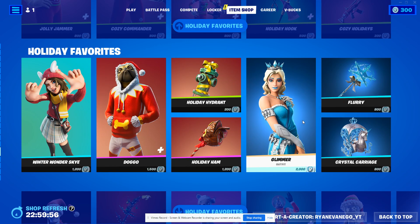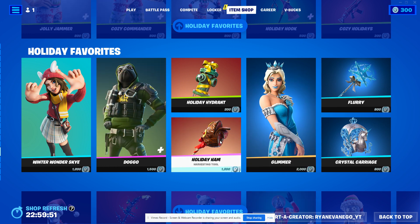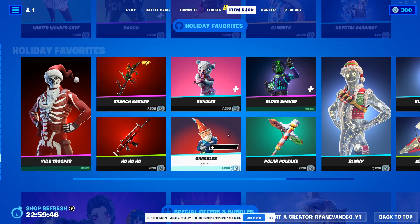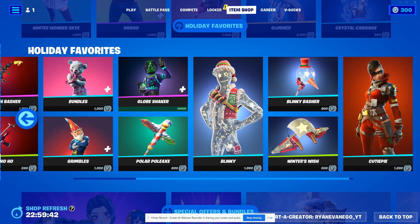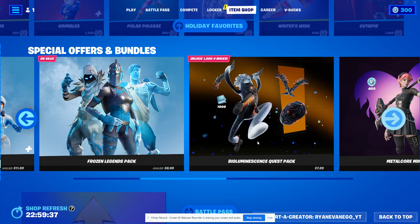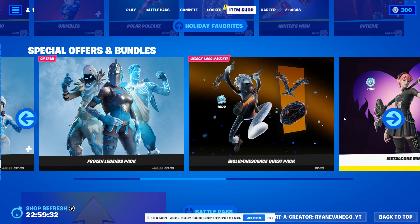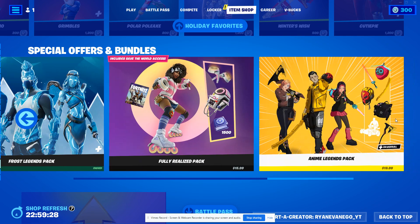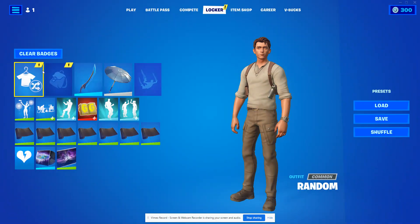All these little ladies in their holiday pajamas and Fish Sticks — they're all still here. Glimmer is still here too. The Holiday Ham harvesting tool looks so delicious but I don't think I could ever play with it. The Yule Trooper and all these guys are still here from yesterday. It looks like the Frozen Legends Pack is on sale in the special offers, and nothing is free.